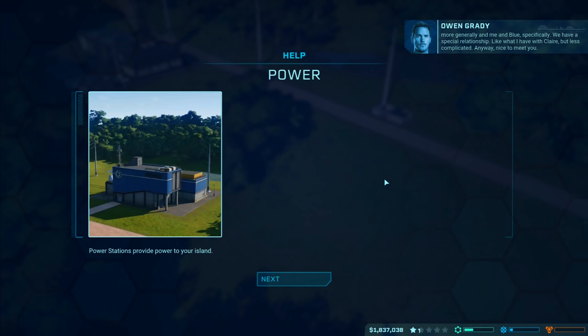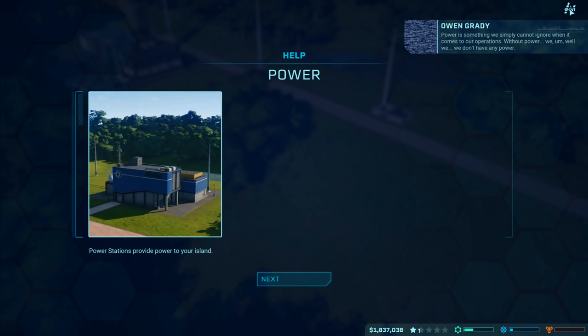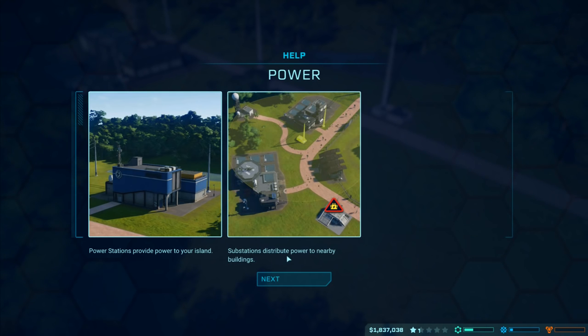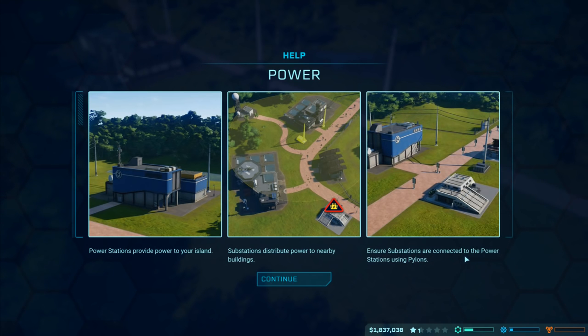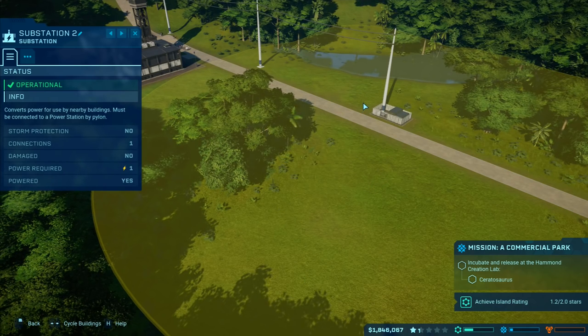Nice to meet you Owen Grady. We got someone else unlocked. Something we simply cannot ignore when it comes to our operations: without power, we don't have any power. Power stations provide power, substations distribute power to nearby buildings. Ensure substations are connected to power stations using pylons - okay, that's simple enough.